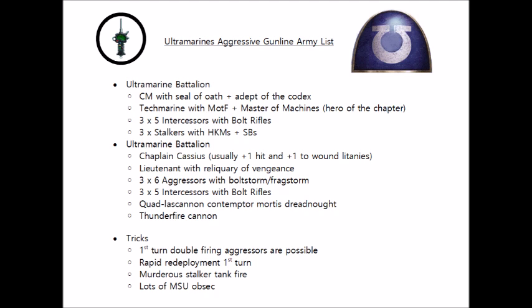We've also made use of Chaplain Cassius, who is in my opinion the best point-for-point character out of the Ultramarines Codex, having two litanies per turn without having to invest command points in a Master of Sanctity. He can run along with the Aggressors, give one unit plus one to hit and plus one to wound the closest targets, and maybe switch to four rerolls to hit when they get into close combat. I'd also strongly consider running the Chapter Master with the Aggressor blob against horde-heavy lists, as those Aggressors with four rerolls to hit will absolutely decimate any infantry.